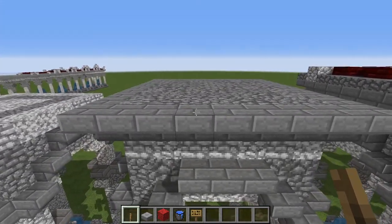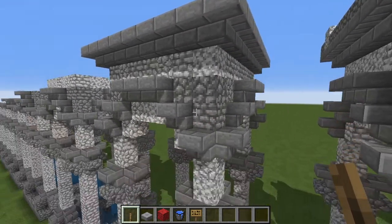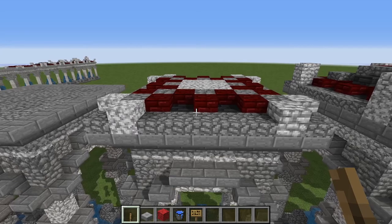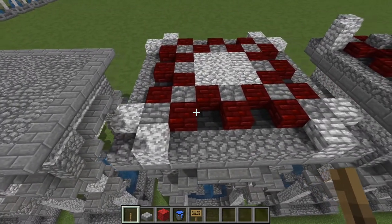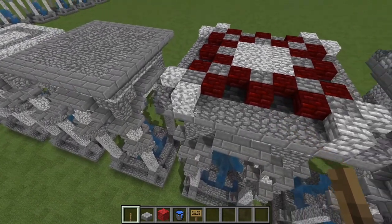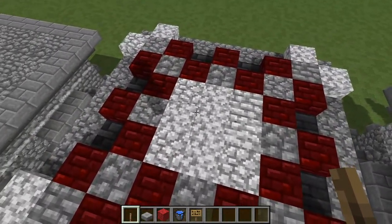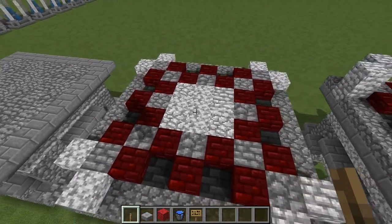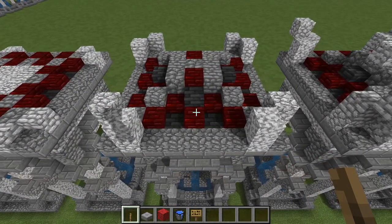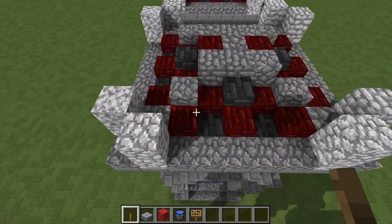The next phase up, you just want a square of upside-down stone brick stairs all the way around the top for the cornice of the entablature, and straight cobble behind that. For the roof tiles, we make this pattern with red nether brick and deep slate tiles, with diorite on the edges. The middle area can probably just be cobble, or you can leave it hollow since it won't be visible.